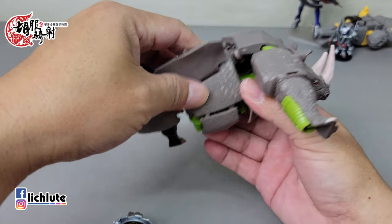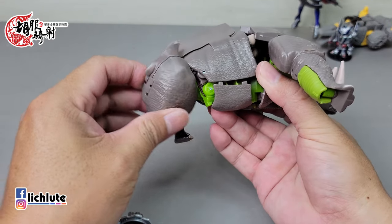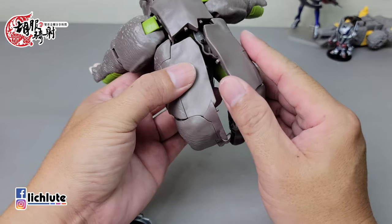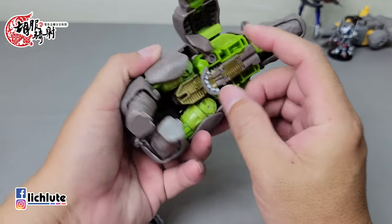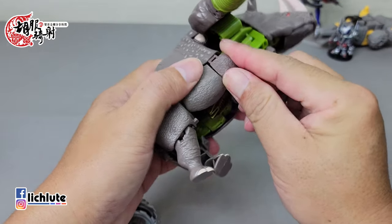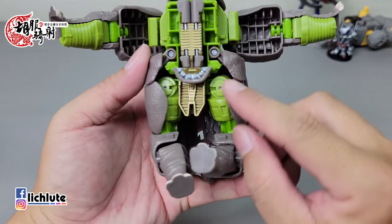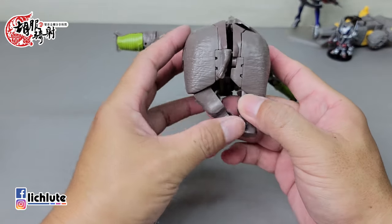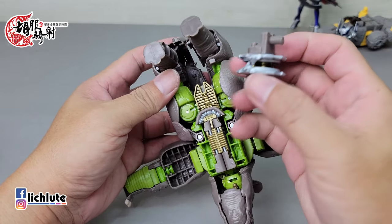把内部翻出来做组合，然后把动物的小腿翻出来再翻180度，这块部件转进去再推过来，有个突跟扣在这边。这时把脚往上翻进去到这里。现在是90度状态，经过这里就相对比较简单。把握一下这个地方变形会比较容易。再把这两块部件往下推下来，这里是斜角度的，顺着推下来就可以了。最后把武器放进去。